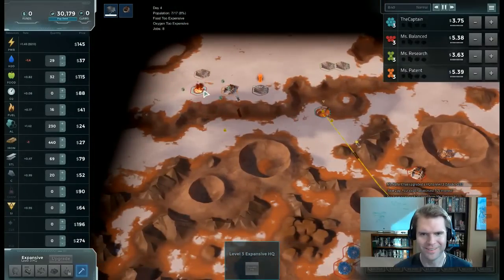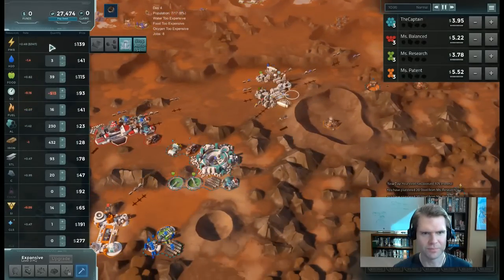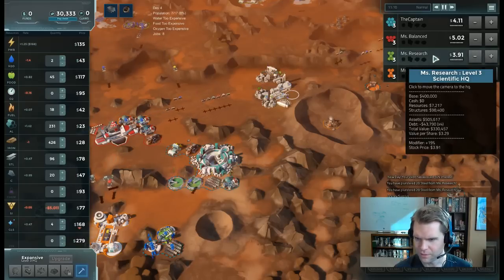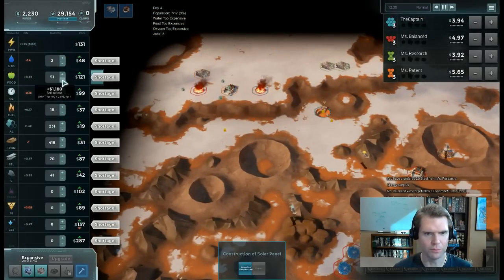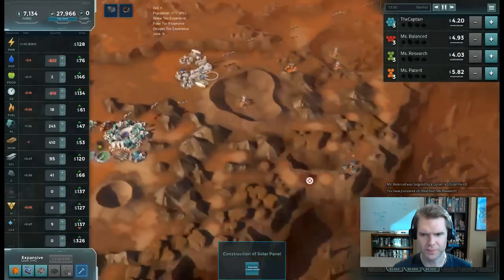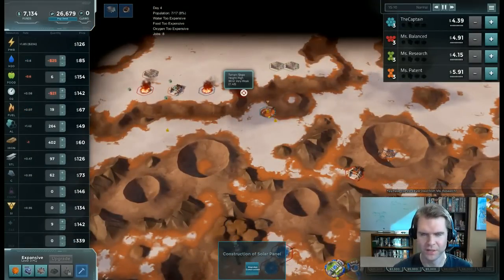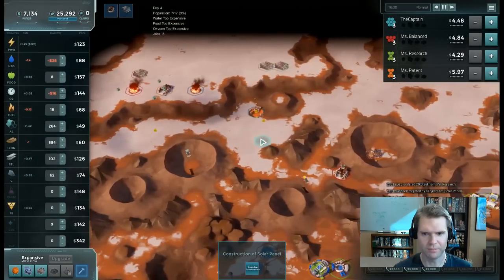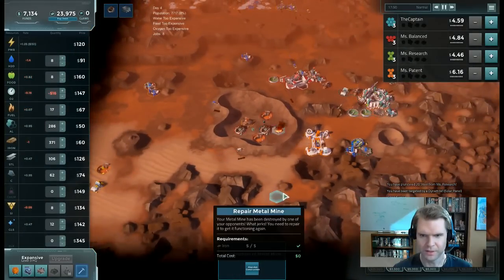The tricky situation is energy is worth a lot, but if I over-commit to building energy, by the time it's all up the price will be down to $1 and I'll have wasted my claims. I'm making $350 a second from power. I've been targeted by a dynamite on my solar power — totally not surprising. There's a Marsquake — the price of everything goes up. I'll repair my solar panel. When something is dynamited far from your colony, you have to click and repair it for half the build cost. My metal mine has been destroyed too — I'll fix it anyway.